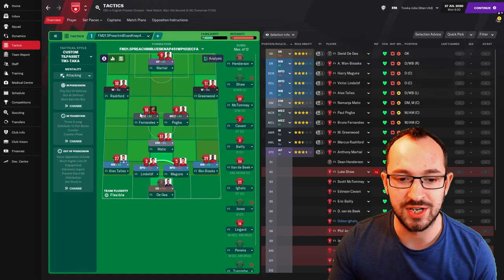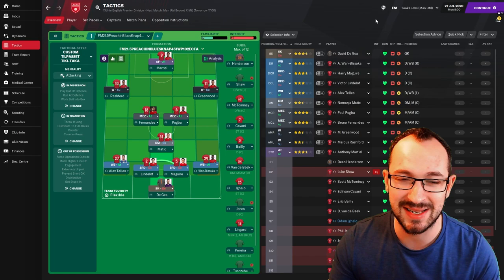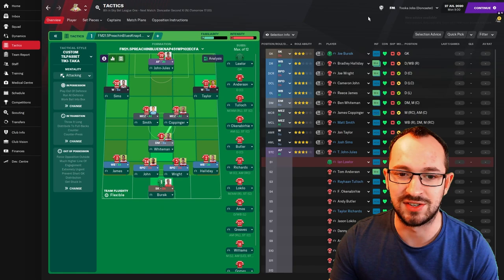Let's get on with the selected eleven for the tactic. Obviously these players will change because they don't get locked in when I test tactics. This is Manchester United, Burnley, Nottingham Forest, and Doncaster. Stay tuned for the end of the video to see all of the results and numbers.